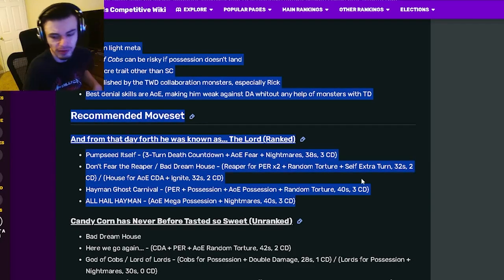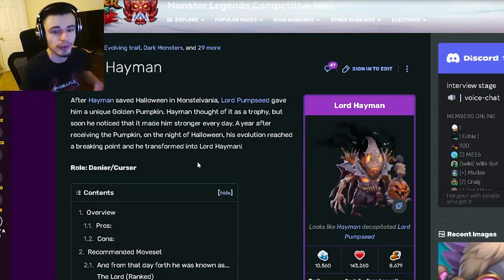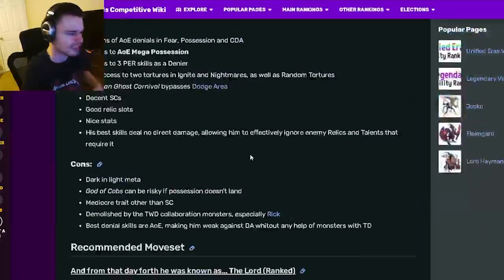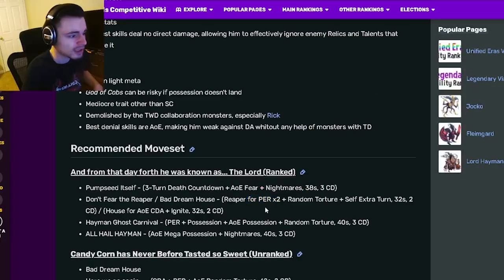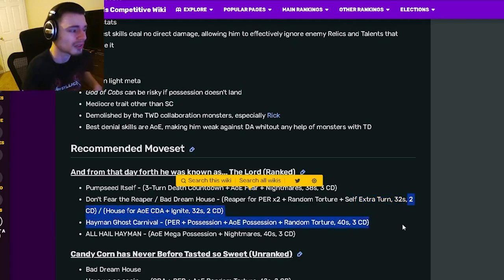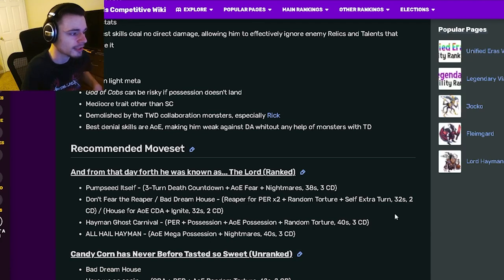He also has an AOE mega possession with nightmares, which is amazing. It's a very good move set — all of those moves are really good. This is definitely one of the best deniers in the game. He just has a lot of amazing moves and things that deniers don't usually have, like positive effect removal. He also has an extra turn with only two cooldowns, which is really amazing.